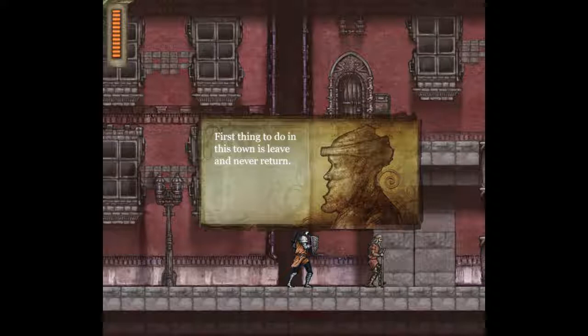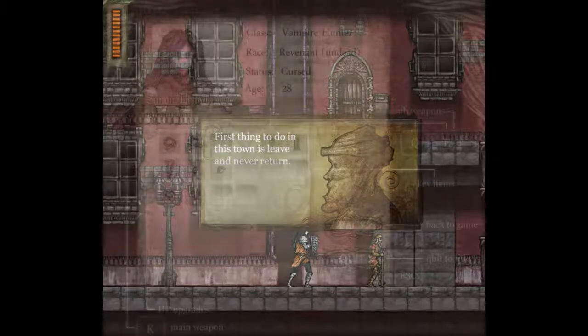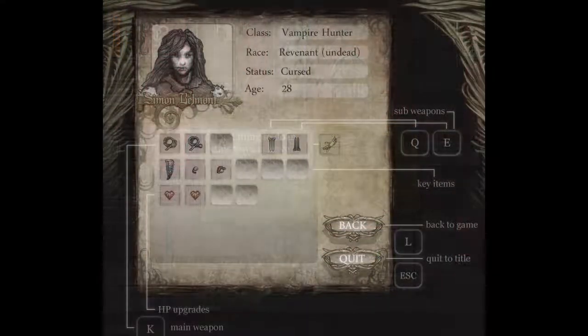There's some irony — instead of 'the first thing to do in this town is leave and never return,' it's 'buy a white crystal.' It's like Castlevania 2, but in some ways it's a new game with new rules that you'll have to adapt to, and they're not terribly hard to adapt to. You'll notice this game is more difficult in general compared to your abilities in Castlevania 2 for the NES.